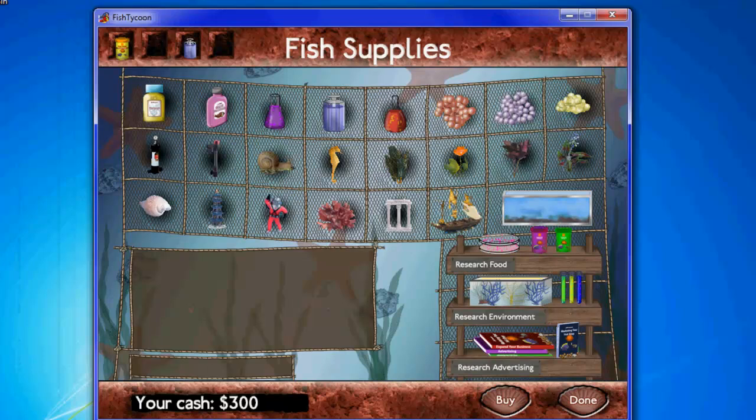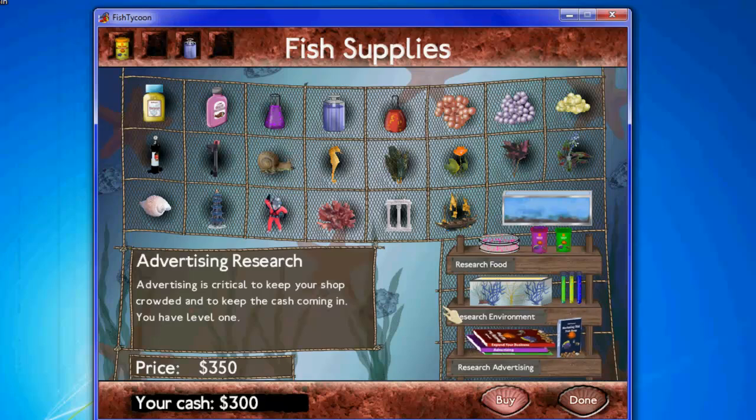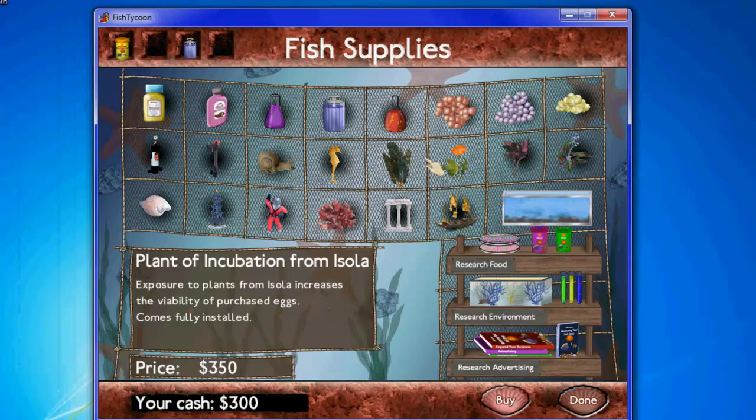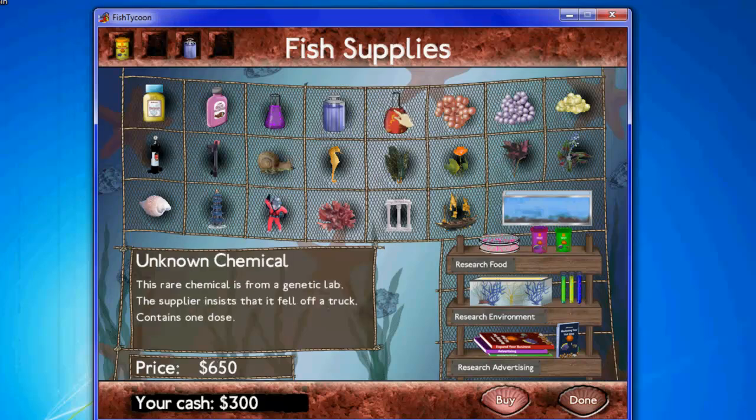There's a bunch of different stuff you can buy in the supply store. You can research food to make your fish's food last longer. You can research environment, and you can buy rare fish eggs. There's research advertising, which is like getting more people to your store. You can buy a second tank, and accessories for your tank. You can buy plants that will make your fish have better health, a seahorse, a snail to clean your tank, temperature controls, an aeration system, fish vitamins, and growth hormone.